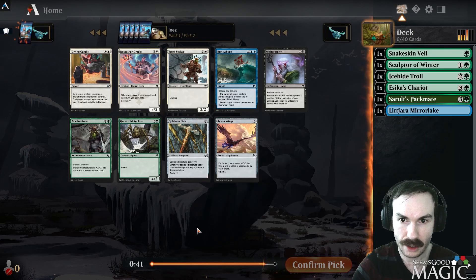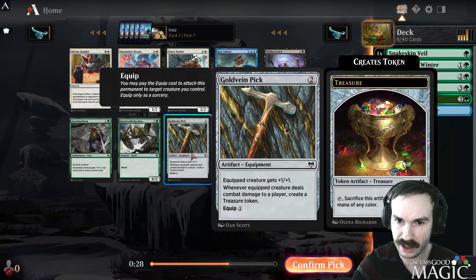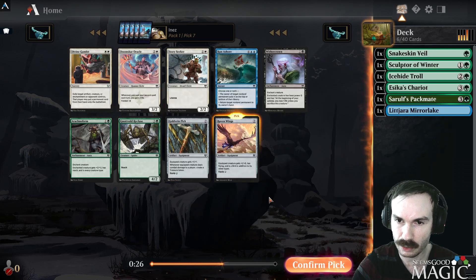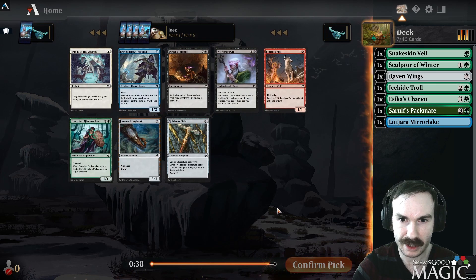Pick seven: we can take a Raven Wings over Arachnophobia and Spider Recluse. Recluse is surprisingly playable, but Raven Wings has great evasion — it is more top-end to make it work, but it's a pretty awesome card. We'll take it. A lot of good equipment in this set — as LSV kind of said, equipment has been so bad for so many sets that it's getting overlooked here.